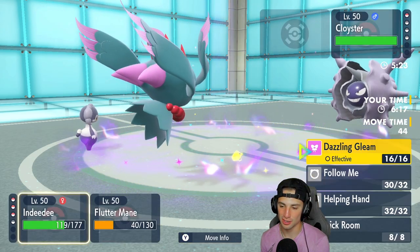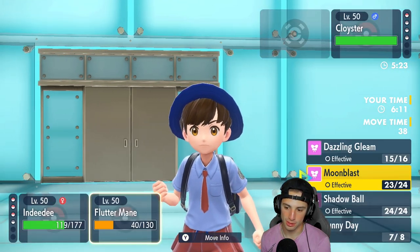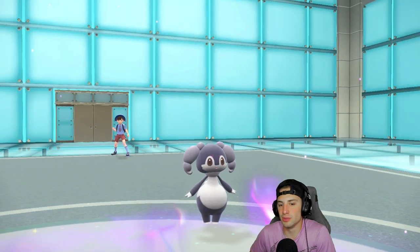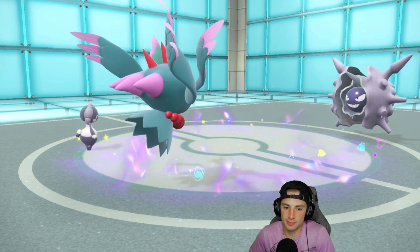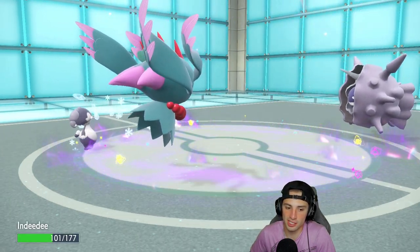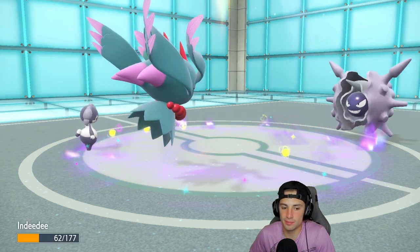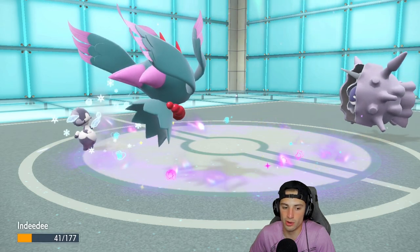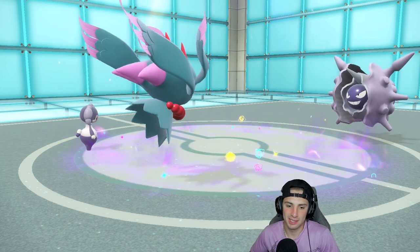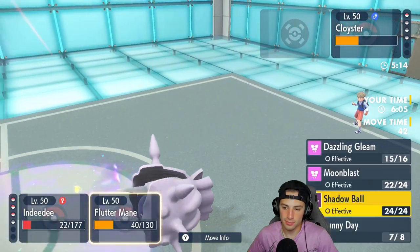They have real Cloyster as their final Pokemon. I Follow Me the shots — don't want Cloyster outspeeding — then drop the Moonblast. Cloyster goes for Icicle Spear with Skill Link hitting five times, but we soak it up all day. Lilligant comes in and cleans up. We send Lilligant to the back end — this one was cake! The Tailwind is a goner and we just clean up from there.